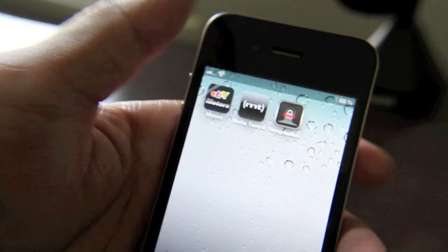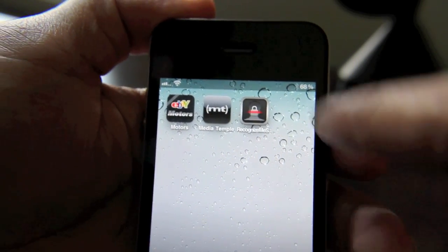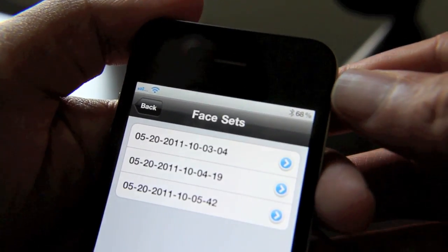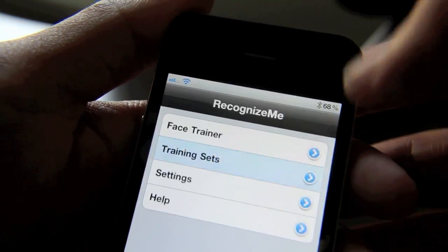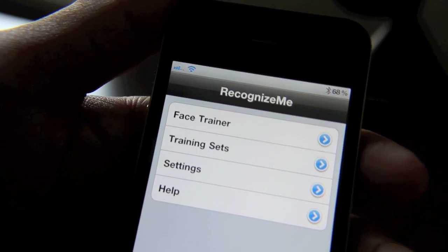Let me just show you what you need to do to get this set up. Once you have it installed, you'll get the Recognize Me icon on your home screen. You just open that and you'll be presented with the main screen: Face Trainer, Training Sets, Settings, and Help.